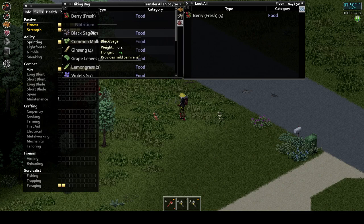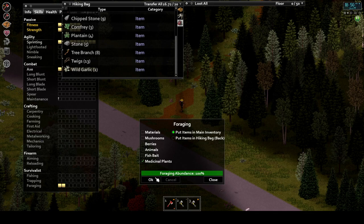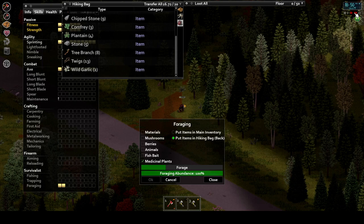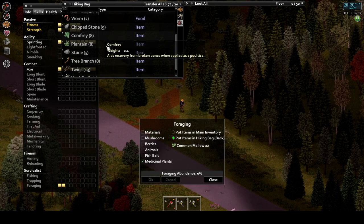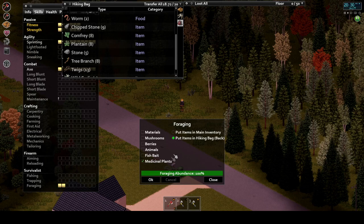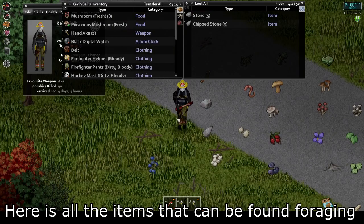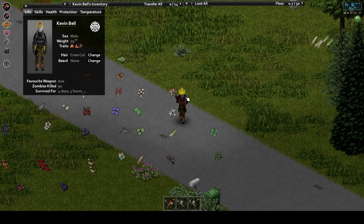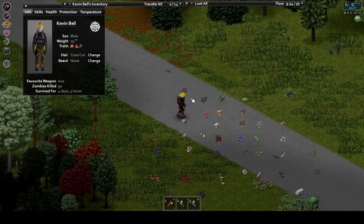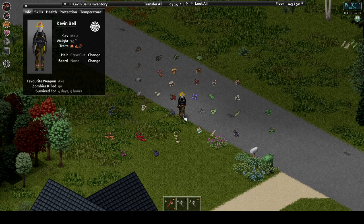At level 6 you unlock another 2 mushrooms, as well as grasshoppers and crickets, which make for excellent bait and saddening food. You can also now forage logs. At level 7 you can forage for frogs — an animal that can be butchered for its flesh. The nice thing is it won't rot until it's butchered for its meat. At level 8 you unlock wild eggs, a food item that has to be cooked. The final items are only unlocked once you've read the Herbalist magazine, after which you can find black sage, comfrey, plantain, wild garlic, common mallow, ginseng, and lemongrass — all offering medicinal benefits. There also exist food items only discoverable with the Herbalist: violets at level 0, grape leaves at level 2, and rose hips at level 4, which are all food items that will never rot and make for a nice emergency stash.